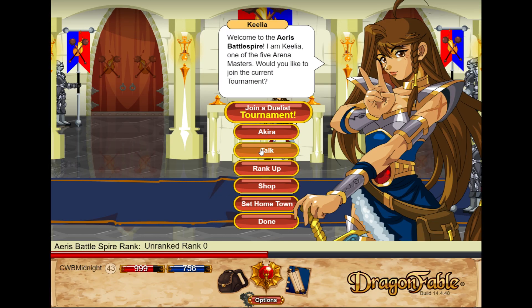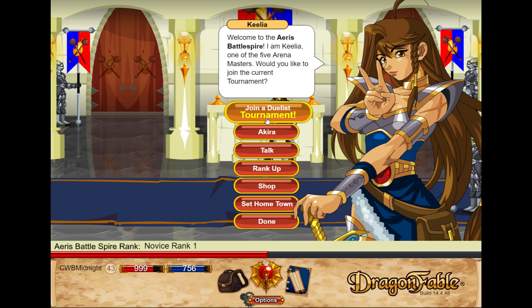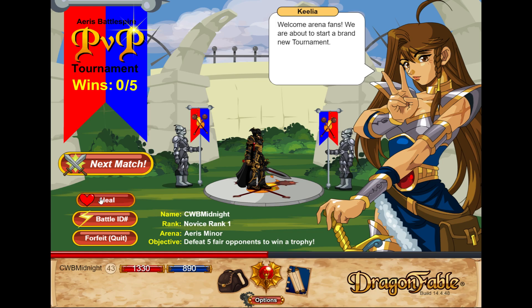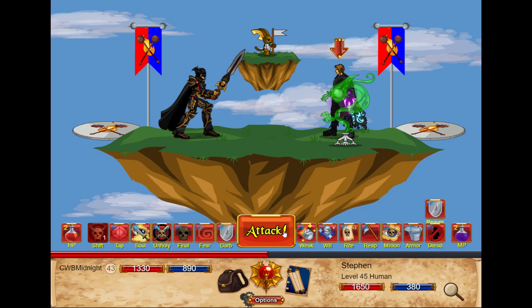I can now get a rank. For the first rank we have Novice. So how do we rank up? We need five — that means you have to kill 25 enemies. It goes up a lot, doesn't it? 25 isn't really a lot, but it's not a little either.